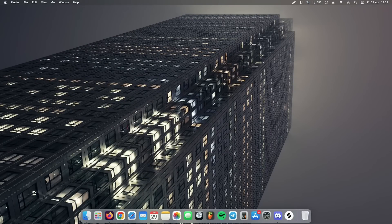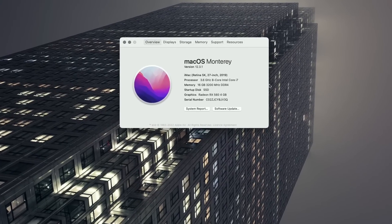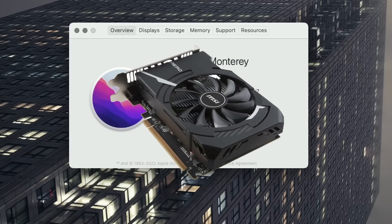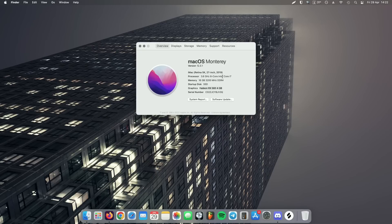Here we are on the Hackintosh. This is my main desktop, this is what I use. If we go ahead and go to About This Mac, here are the specs. I've got a 3.6 GHz Intel Core i7-9700K, a Gigabyte Z390M Gaming motherboard, 16 gigabytes of Corsair 3200 MHz DDR4 RAM. The graphics card is a Radeon RX 560 4 gigabyte. Mac doesn't work well with NVIDIA graphics cards — anything newer than High Sierra — so I just went on the safe side and got an AMD card. Cheapest one I could find, does the job.